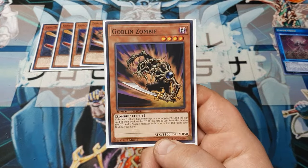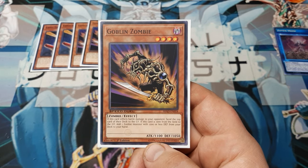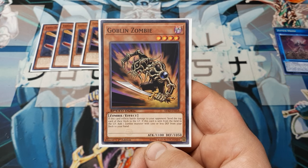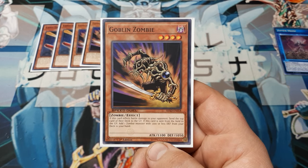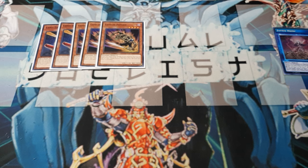Next up, we're going to be using three copies of Goblin Zombie. It's been a minute since we used this guy. He's a four-star zombie, so he's a candidate for the Zombie Master. This card inflicts battle damage to the opponent and sends the top card from the deck to discard. If the card is sent from field to grave, add one zombie with 1,200 or less defense from deck to hand. That's only going to get you into the next card, but you can also go ahead and grab other copies of Goblin Zombie.